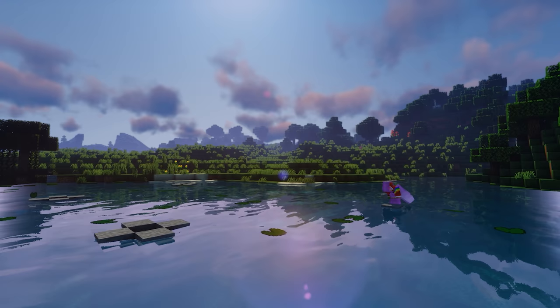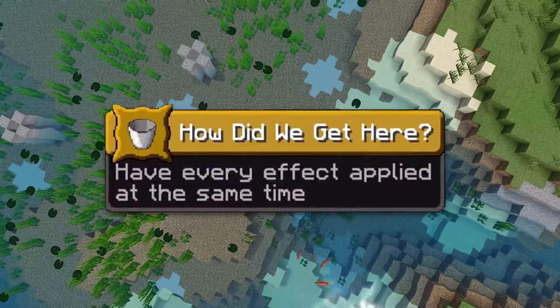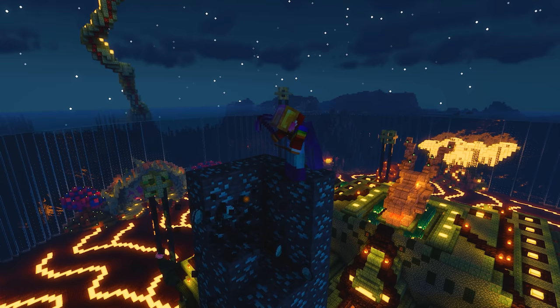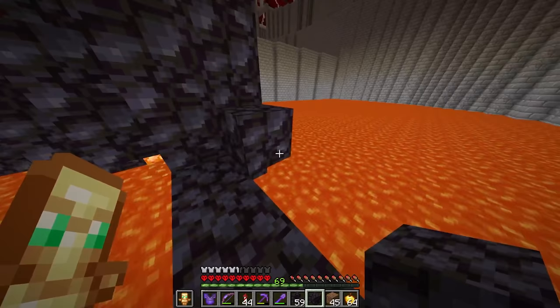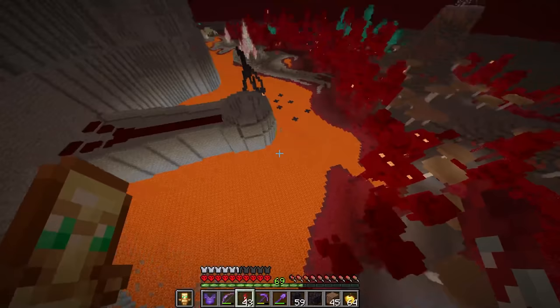Tension started to build because the 5,000-day milestone was approaching quickly, and there was one really scary thing I had promised to do on the 5k day stream: get the 'How Did We Get Here' advancement. I had tried getting it on 2,000 days but failed because I hadn't done my research properly. This time around, failing wasn't an option. But there was a little bit of time left before we had to get it done, so I went back to the Nether Hub and started looking for things I still wanted to finish up before the final stream.